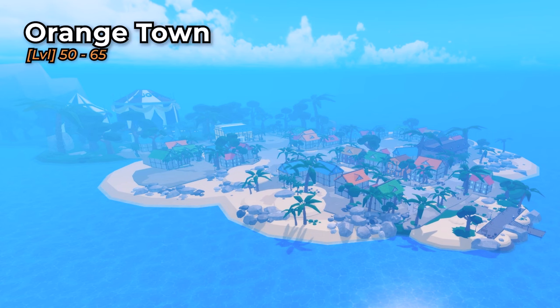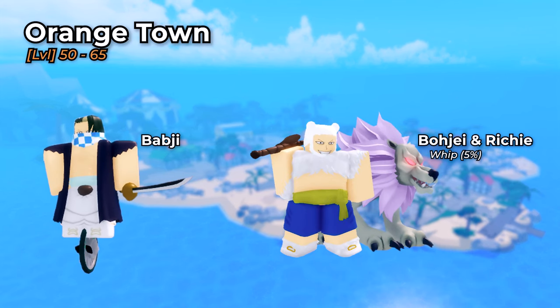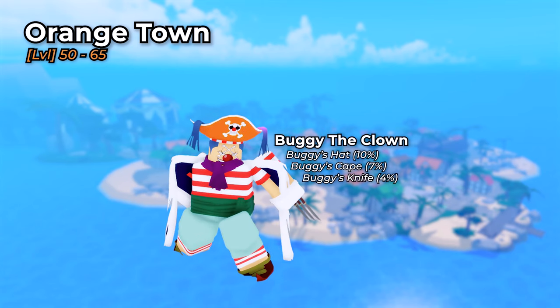Northwest of Shimatsuki is the fifth island, Orangetown, at level 50-65. The bosses here are Babji, who drops nothing, and Bojay and Richie, of which Bojay has a 5% chance to drop his wimp. You also have Buggy the Clown, with a 10% chance to drop Buggy's hat, which gives 60 HP, Buggy's cape, which gives 50 HP and 15 stamina at 7%, and Buggy's knife at 4%.